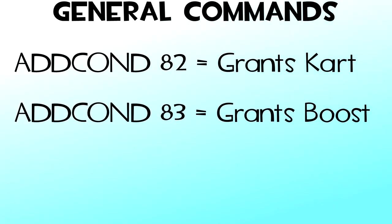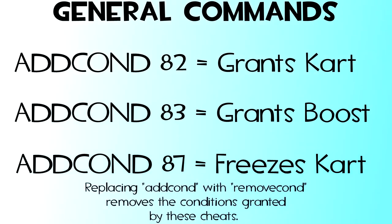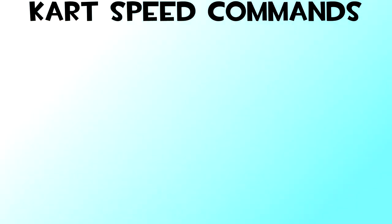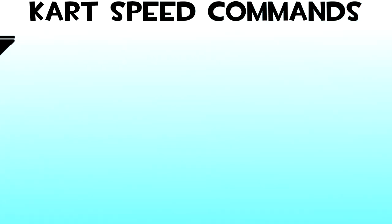ADDCOND 82 will give a bumper car to the player that uses it. ADDCOND 83 will give a boost to the player that uses it. And ADDCOND 87 will lock the player in place and prevent them from turning and moving, as long as the condition is enabled. Replace ADDCOND with REMOVECOND should you wish to remove these conditions. Please know that these commands are classed as cheats, so you might either want to modify a map to use bumper cars, or use a server plugin if you want to use them on demand. The main question you're probably wondering about is how to modify cart speed.